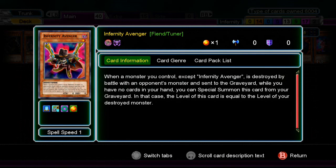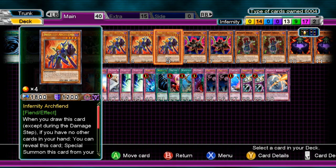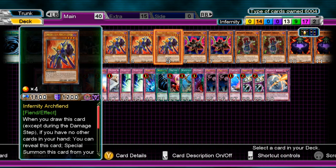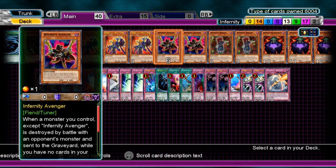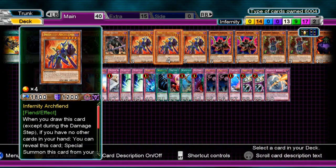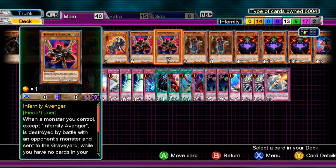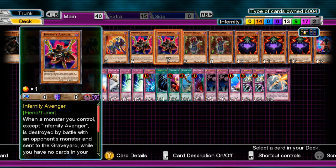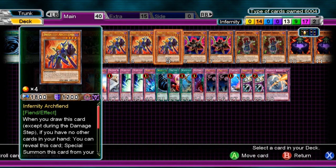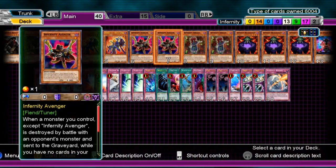For example: if Archfiend gets destroyed by battle, Avenger will bring itself back after he's sent to the grave, and his level will be 4. That's why it's important to get him in the grave — you bring him back, then synchro up with something else and make level 7s or 8s. You could even bring back this card and Mist Worm it up. Avenger is a really good card.